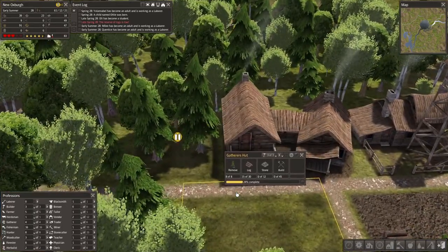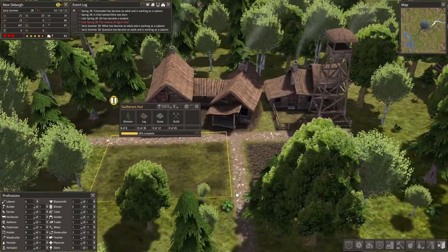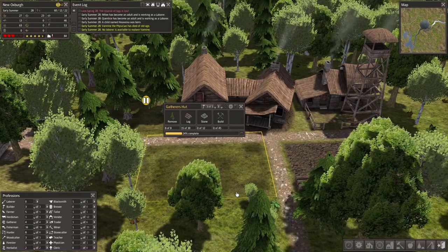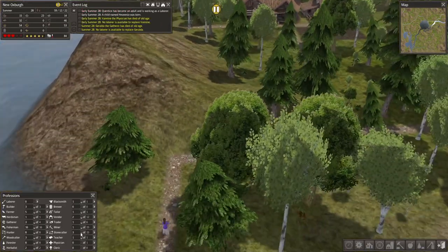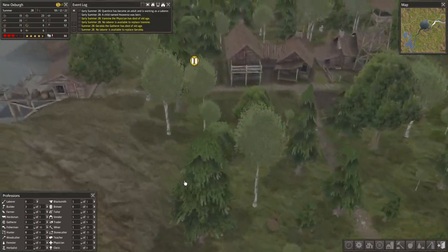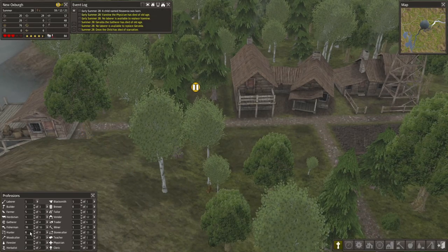They've cleared the site now — they've put half the logs in, which is just the 12 stone and another 15 logs still needed. The logs situation is frustrating because firewood is still a major issue every winter. The physician just died — one of the vendors can become the physician. Not like we can use the physician a great deal, but good to have them. Also one of our gatherers has died, so the stonecutter can become a gatherer.